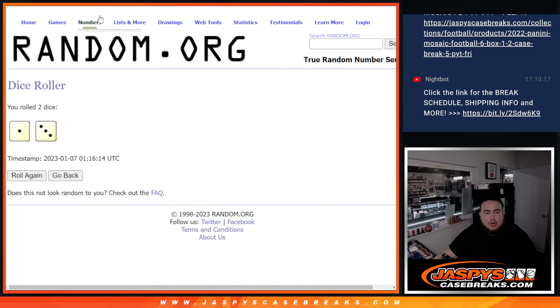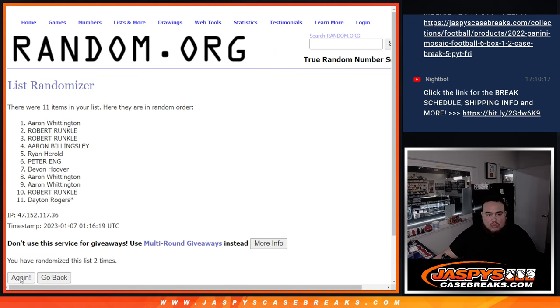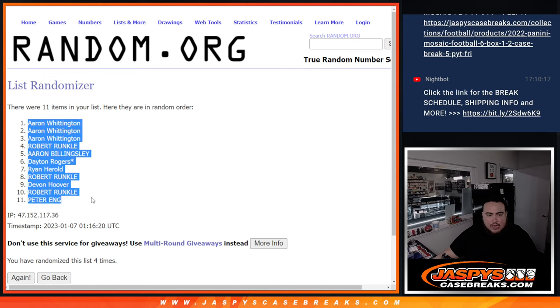Let's roll one to three, four times. Good luck. Rolling four times — Aaron down to Peter.